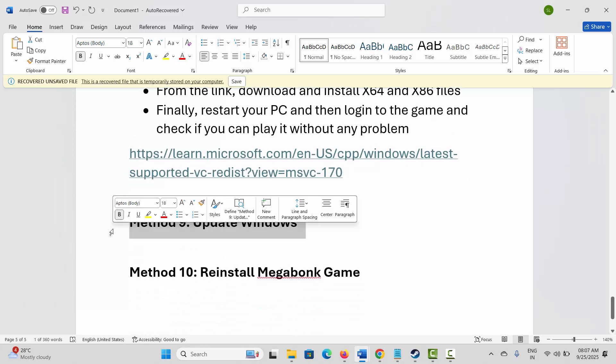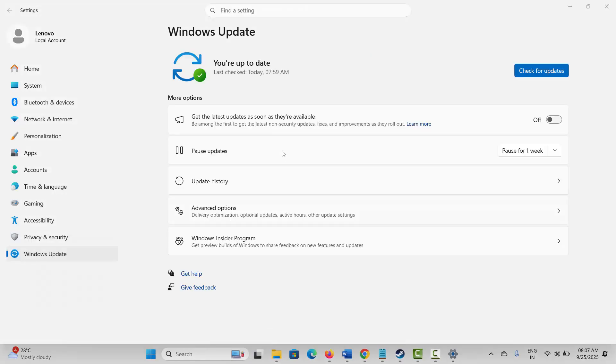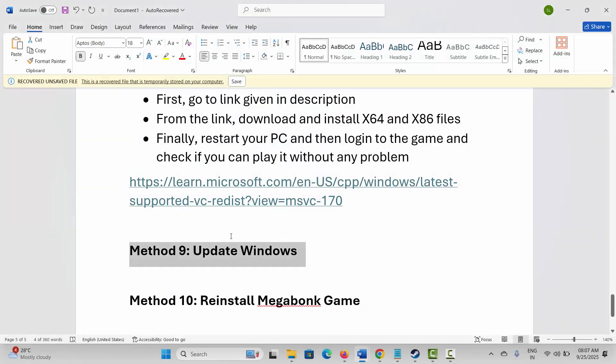If not, next is to update Windows. Go to Windows Search and search for Check for Updates. Click on Check for Updates and let it check if any update is available. Once you update your Windows, try to launch the game and see if it helps.